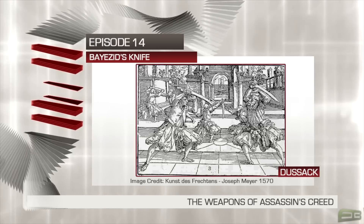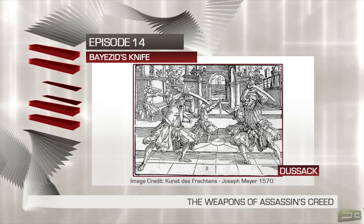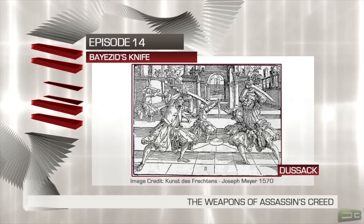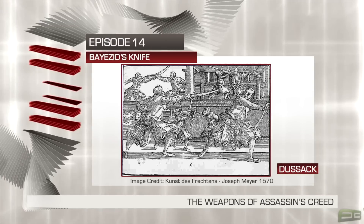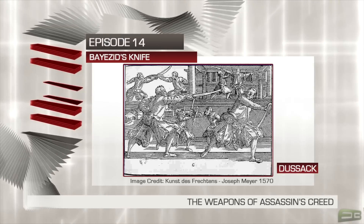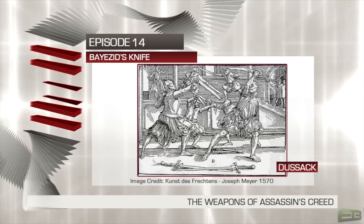The blade was intended to represent various short, single-edged weapons in a training environment. Using a Dusak, one could train for the Falchion, the Cutlass, or any of the German knives of the time. As usage of the Dusak became more widespread, various schools turned the use of the weapon into a sport.